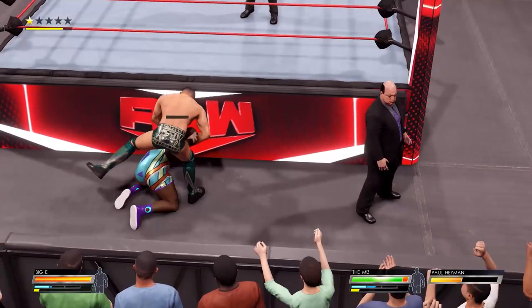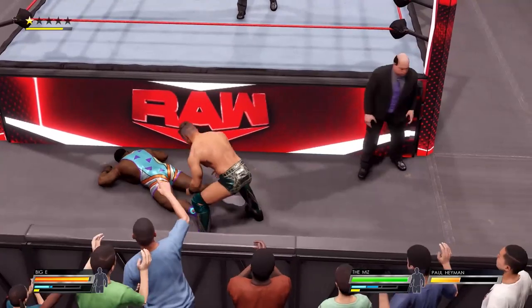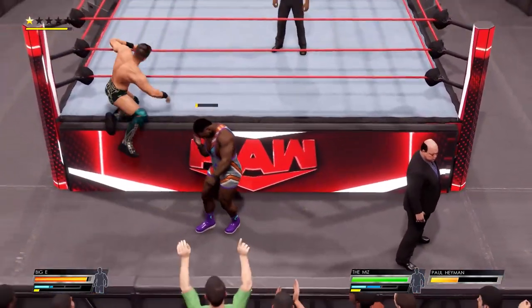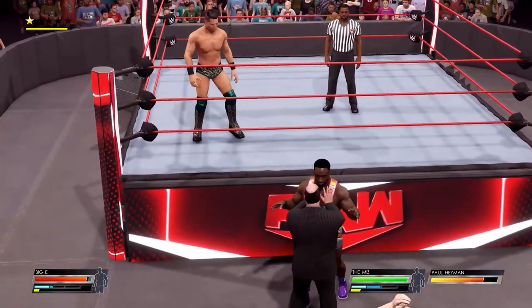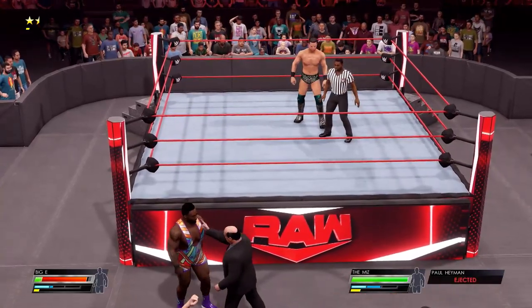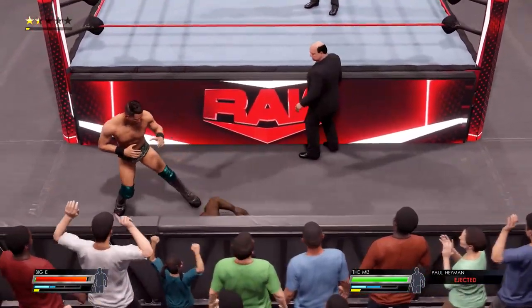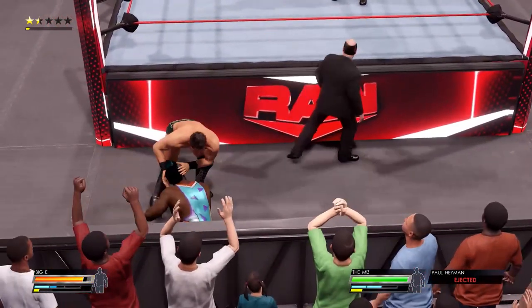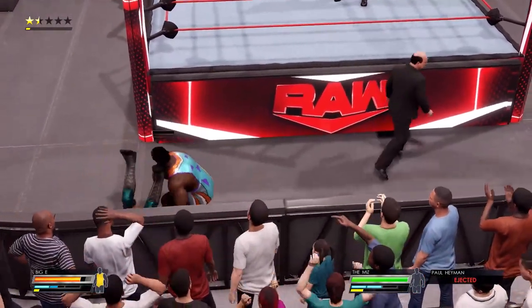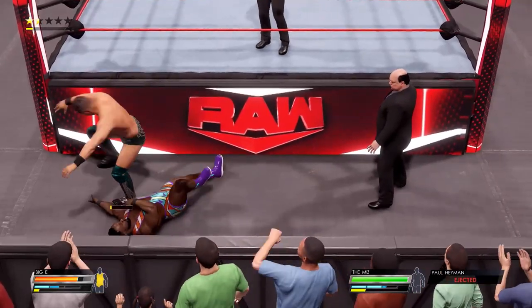The Miz, let's go baby! Just destroy Biggie, work on the leg. We're just talking to you, brother — distracting the ref who's up there talking to Biggie. But here comes The Miz! Did we get ejected? I think we got ejected from the match, but you know what, I'm still out here still doing my thing. It says I'm ejected but I'm still helping out. Wow — The Miz distracting and taking out Biggie.